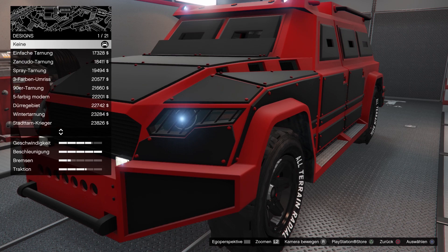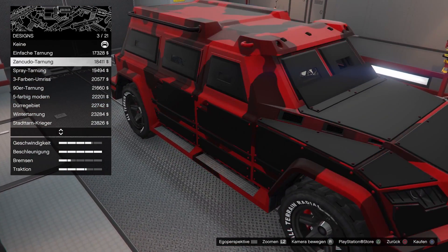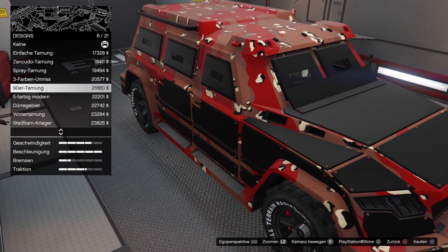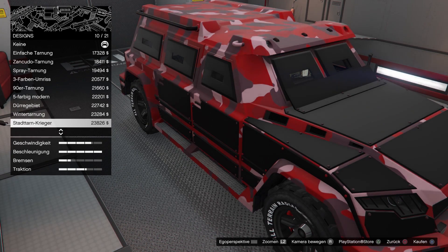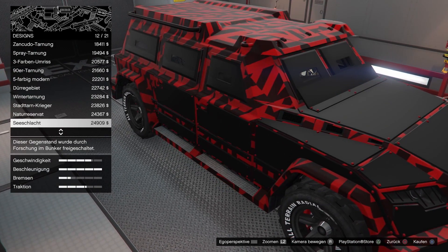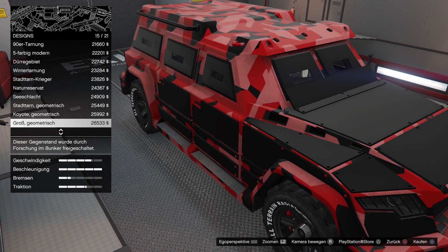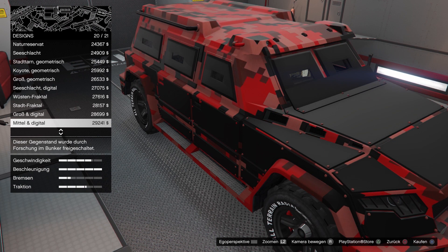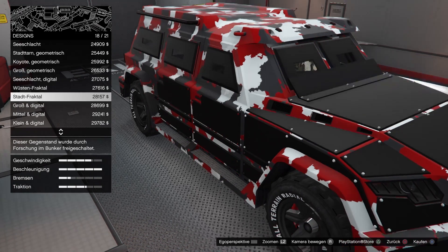Wir haben hier Designs: einfache Tarnung, Sankudus, Spray, drei Farben, 90er, fünf Farben, Dürregebiet, Wintertarnung, Stadttarnkrieger, Naturreservat, Seeschlacht, Stadttarn geometrisch, Koyote, Stadtfraktal – sieht ziemlich krass aus – großen digital, Mitteldigital, Kleindigital. Ich gehe einfach mal alle durch. Ich glaube, ich nehme Stadtfraktal.